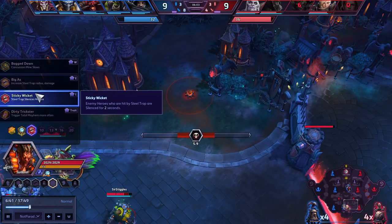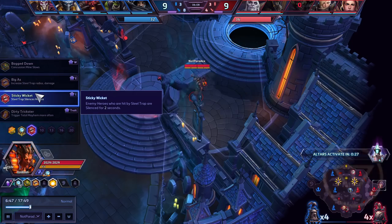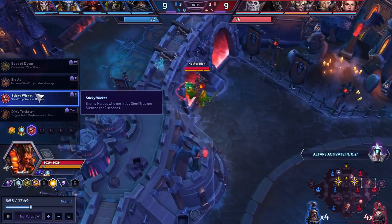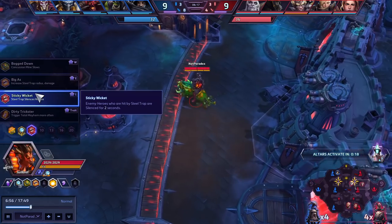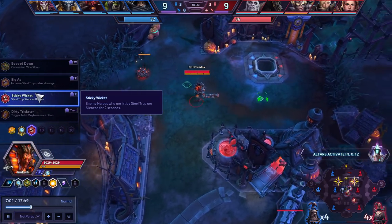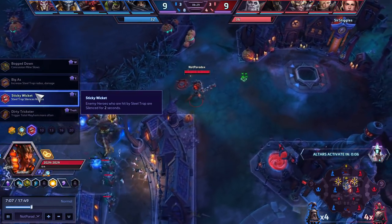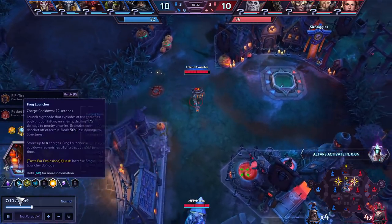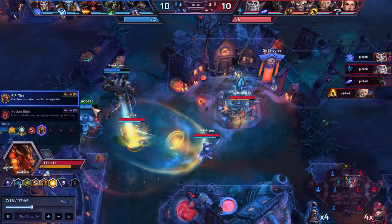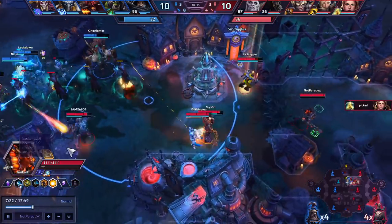Let's talk about the rest of this build — Sticky Wicket. I said that this talent was busted, and people were like, 'that talent isn't as strong as you think it actually is.' And they were right, but I was also still pretty right. I overhyped this ability and even compared it to ultimate abilities — it's not at that level, but it is a very strong talent. Being able to silence people in a root essentially just stuns them, which is cool because you have a stun that you can place wherever you want to. This stun is actually very, very strong.